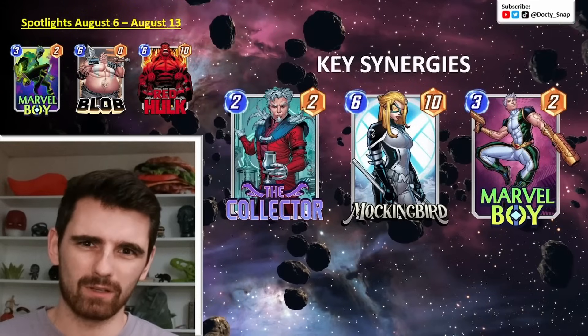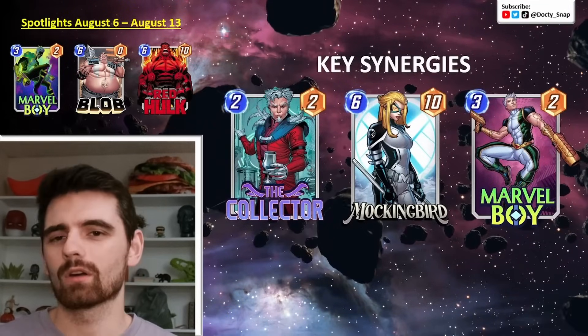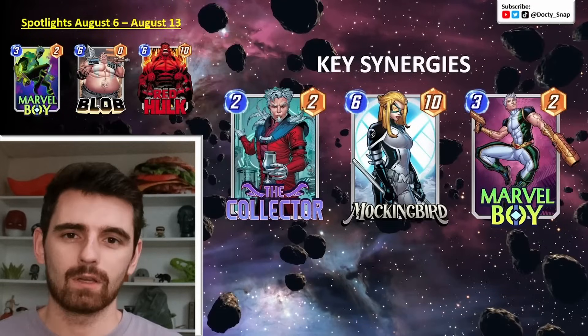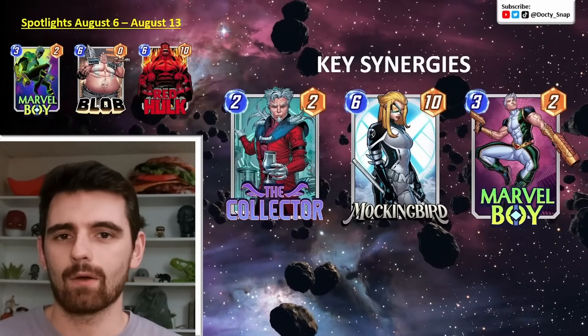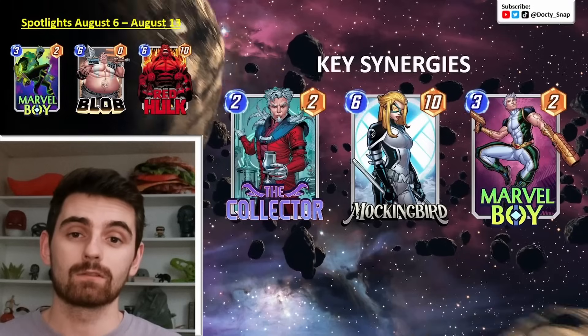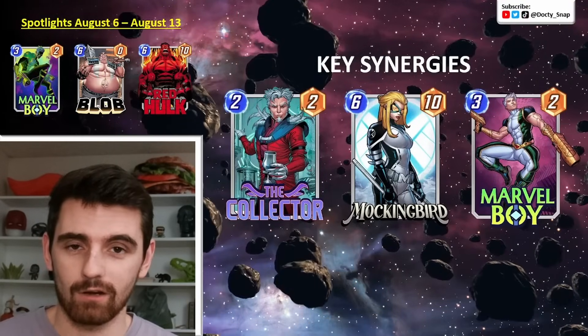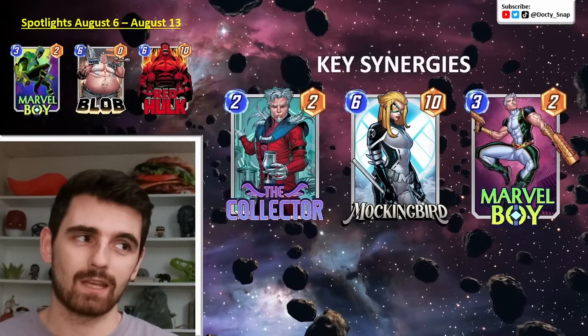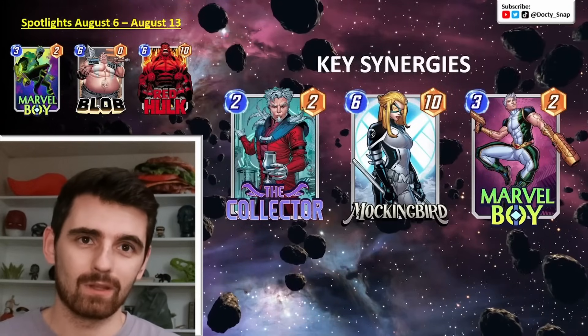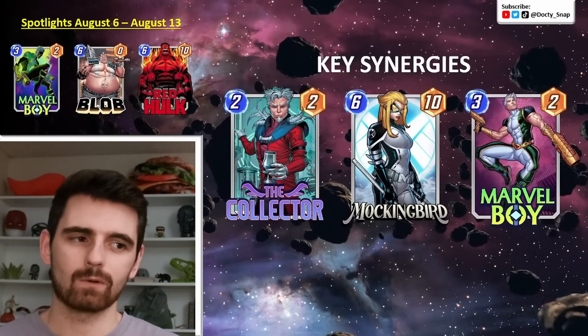And then we've got Marvel Boy — he's also the new card this week. In short, he adds plus 1 power to three different 1-cost cards at the end of every turn. So if you have 1-cost cards, Marvel Boy can power them up, and all the arrows are 1-cost cards. At least two of them are on the board, so that is direct synergy with another new card right there. In terms of locations, something like Lake Hella's is just giving 1-cost cards plus 2 power, and locations like the Big House where you can only play cheaper cards are really going to favor Kate Bishop and her arrows.